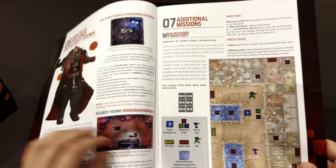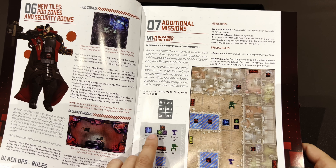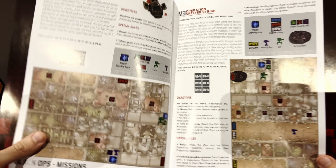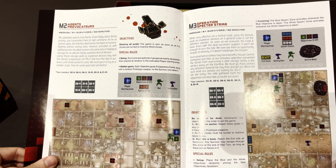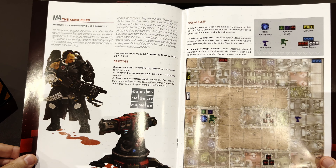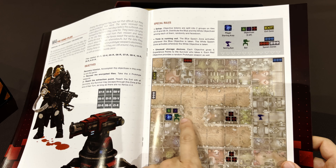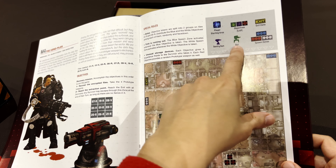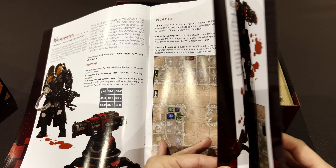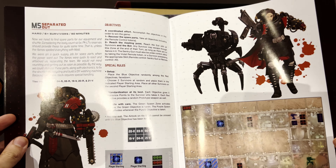Additional missions: Mission One — Invaded Territory. Mission Two — Agents Provocateurs. Mission Three... You can see from the layout of the missions that you have sentry guns in certain places — the sentry and the bot. And then the Xenos, not the zombies — the Xenos — will come from some place.